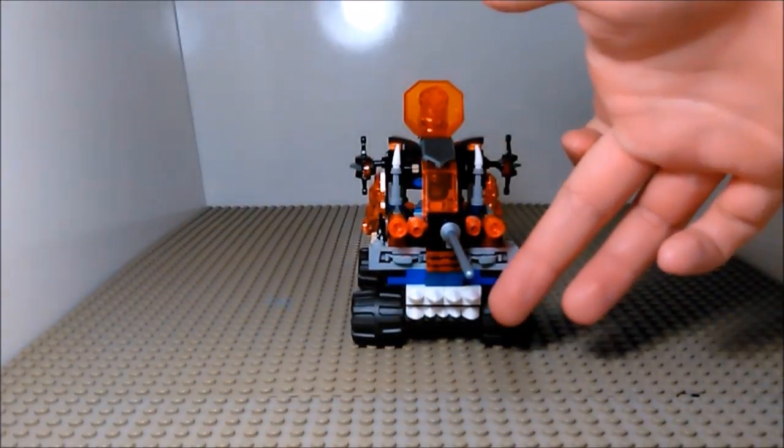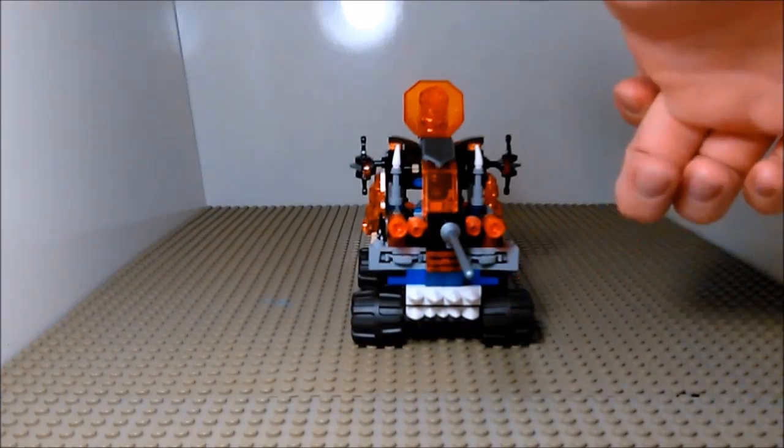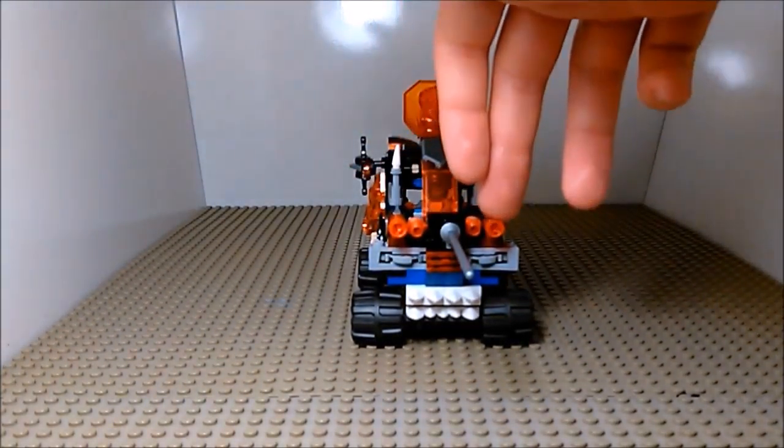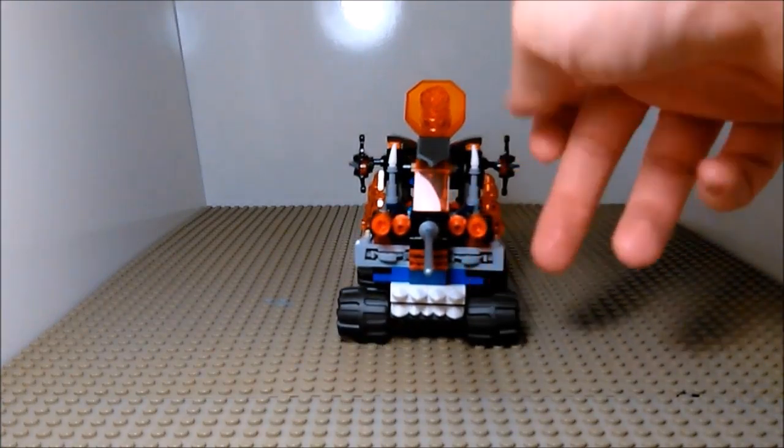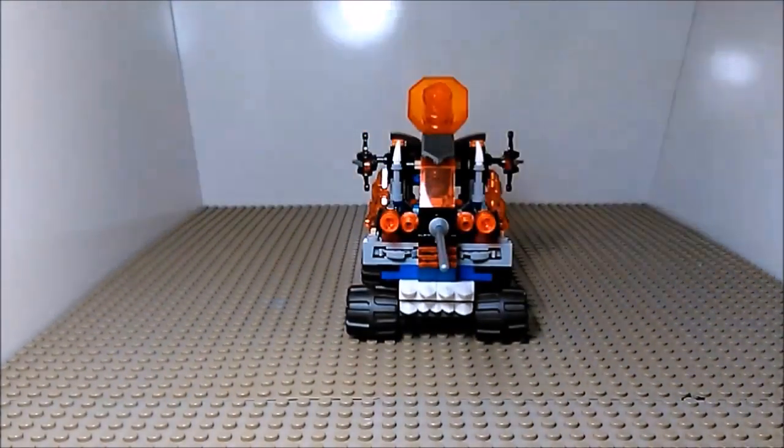Along the front we have big teeth on the bumper. The two stud launchers here are also equipped with the old cone pieces. And we have once again these little disc launchers.